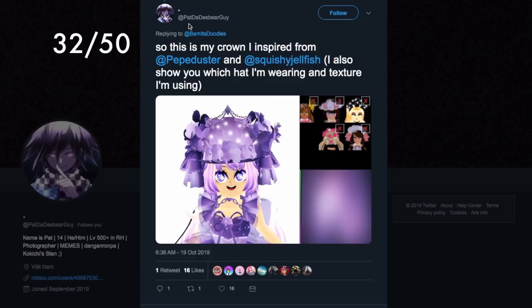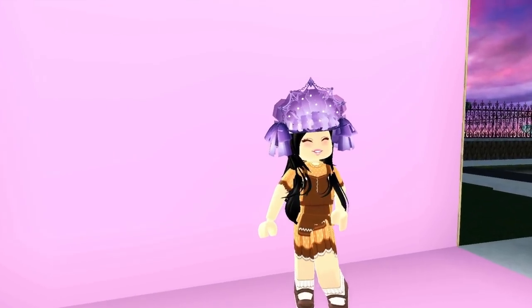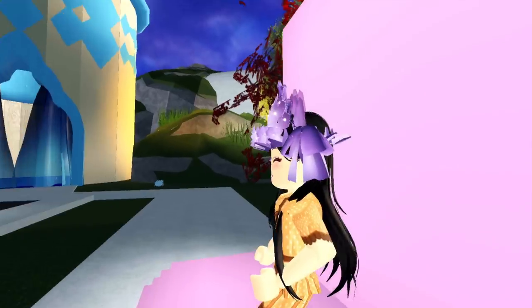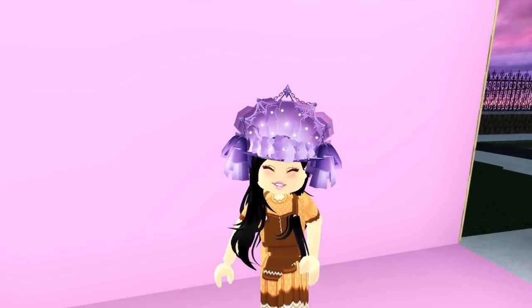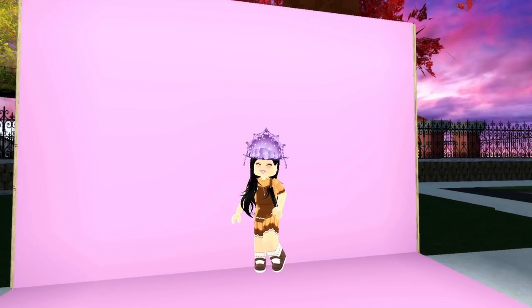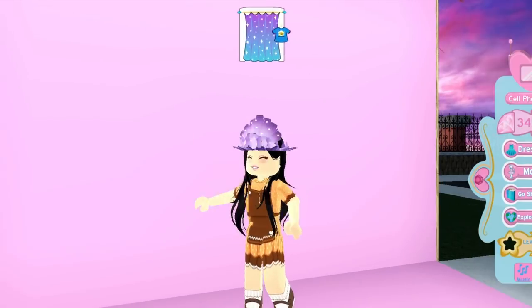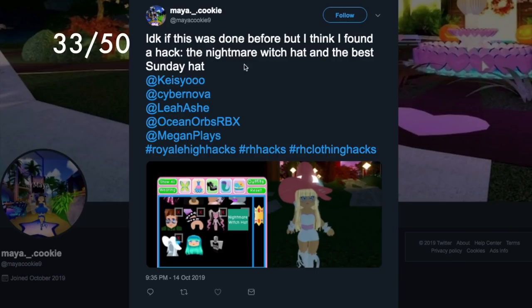On Twitter, I had a suggestion inspired by Pepe Duster and Squishy Jellyfish — this crown looks incredible with so many details. We replicate it with a specific texture and set of accessories. In game it's a huge hat and it looks so amazing. You can add spring flowers to the back; even removing one accessory at a time still looks incredible — all of these are so cool.